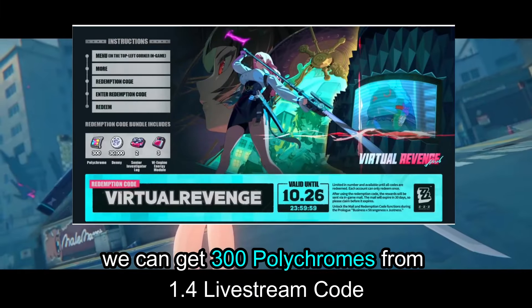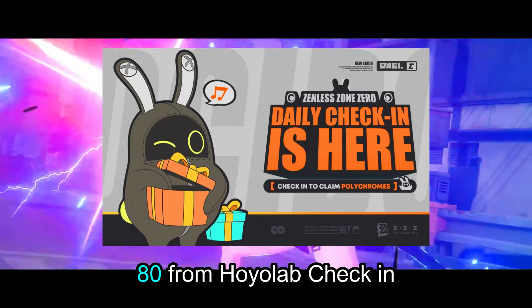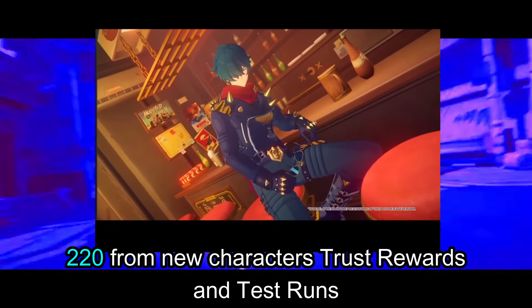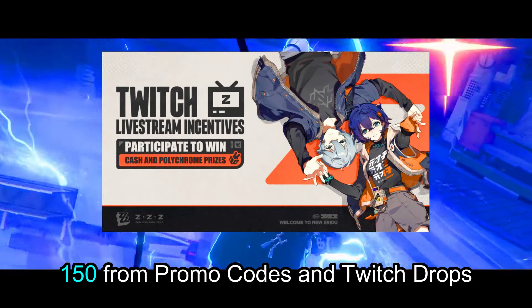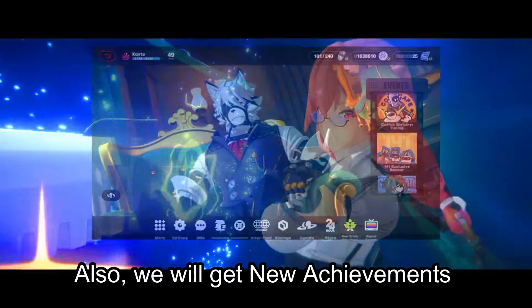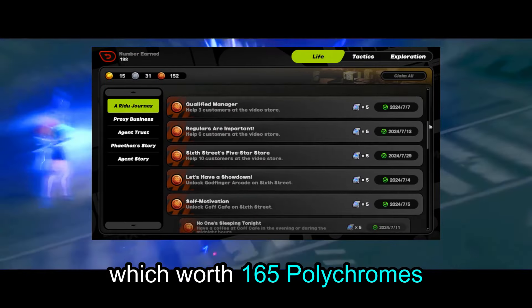We can get 300 polychromes from the 1.4 livestream code, 80 from Hoyolab check-in, 220 from new characters, trust rewards and test runs, 150 from promo codes and Twitch drops, and at least 140 from Howl's scratch cards. We will also get new achievements worth 165 polychromes.